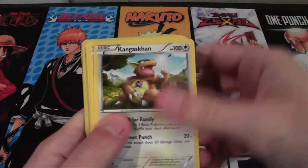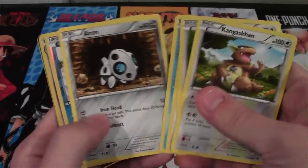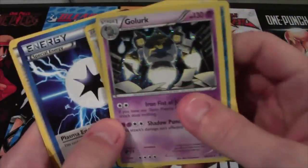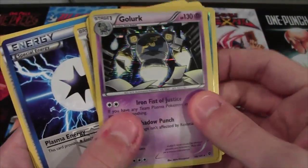Alright, get rid of the code card. We have Kangaskhan, Teddiursa, Porygon, Squirtle, Aeron, Lapras, Reverse, and Golurk — Holo. That looks really nice. You can see the shiny behind it. Yeah, it looks pretty nice.